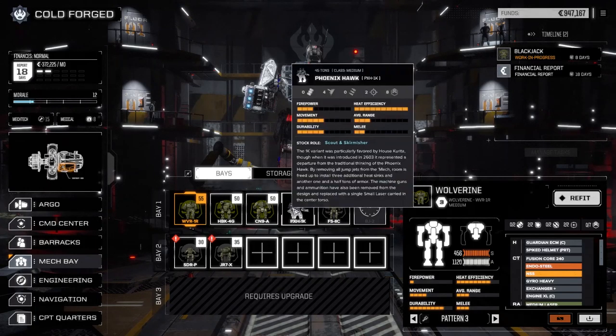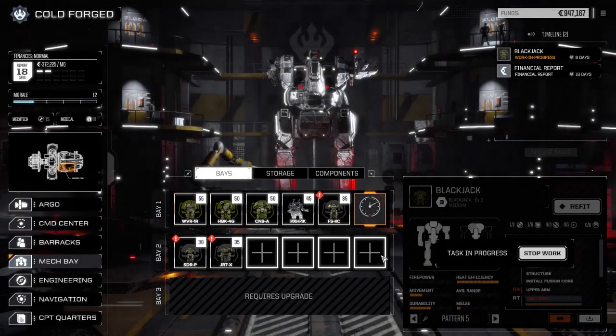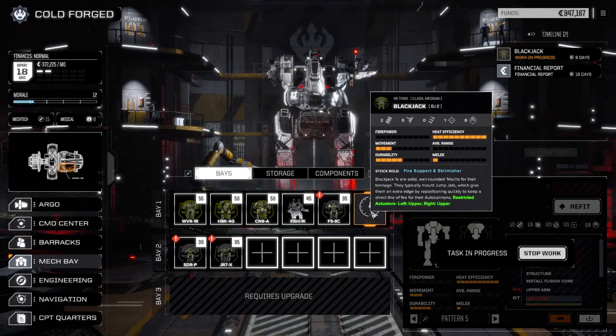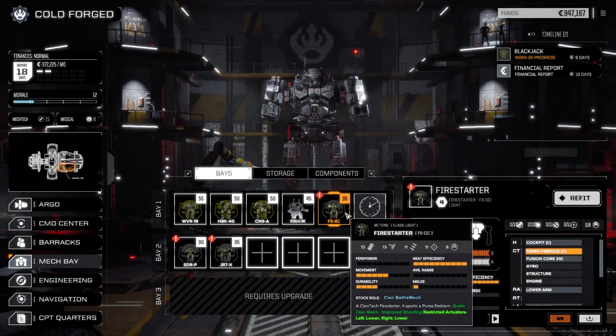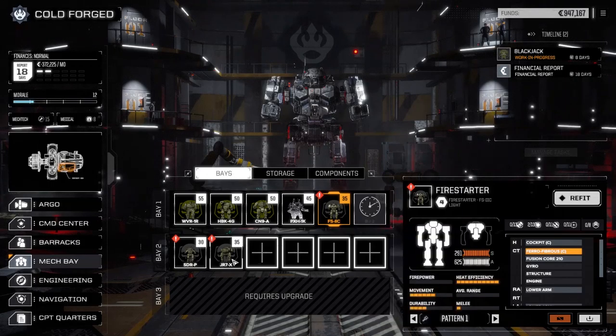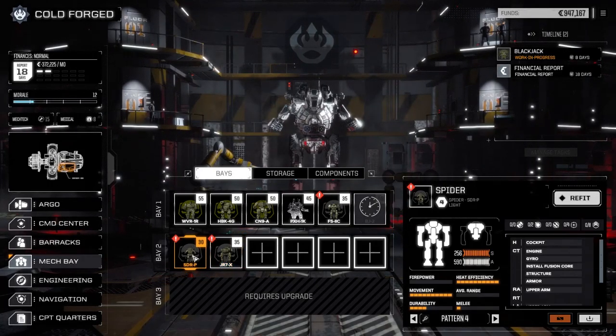Our main lance is probably pretty good right now, I don't want to change anything on it. Looking at our second lance — the Blackjack is going to be the main command mech. It's got two ballistic and six laser points; we'll probably fill it with lasers. The Firestarter 2C is going to be the close-in flamer version with a few lasers. The Jenner is going to be our long-range fire support mech, and the Spider is going to be our melee mech.